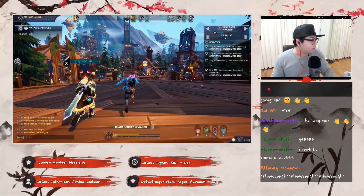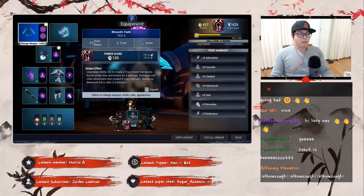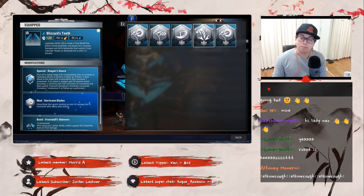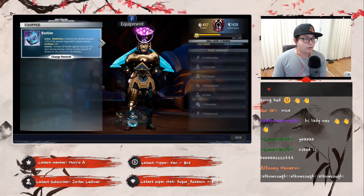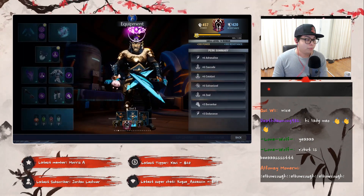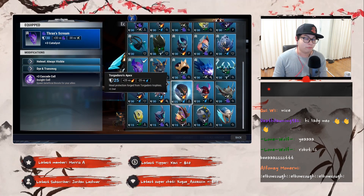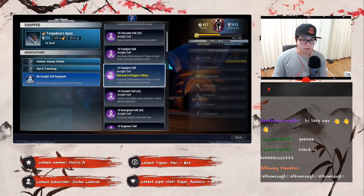Let me go through the build. It's really simple. Blizzard's Teeth on the Chain Blades, Zeal cell, Zeal cell, special is Reaper's Dance, mod Hurricane Blades. Frost Wolf Skinners are your weapon of choice. You've got Bastion here, Pengar Shine with a Catalyst cell, Thrax's Scream with a Cascade cell. Technically you could rotate this for more shielding — if you've got the Togedor's Apex you could throw in Catalyst here.